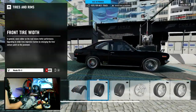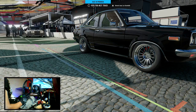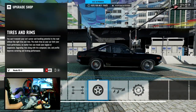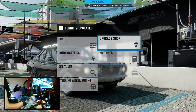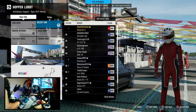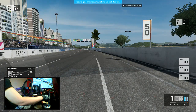Let me actually double check real quick, because I can't remember for sure. 205 front, 225 rear, and I am on sport tires. So this is a lot different build than what I normally do. This is more like a true grassroots JDM style car almost, except I did do an engine swap for a 13B in this thing.